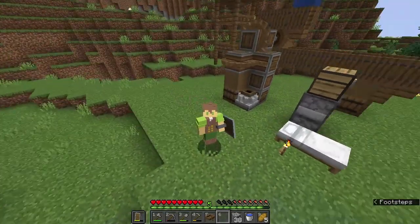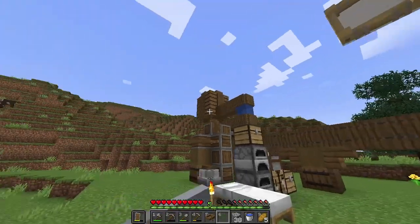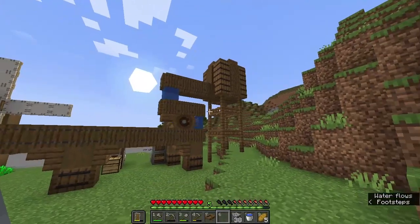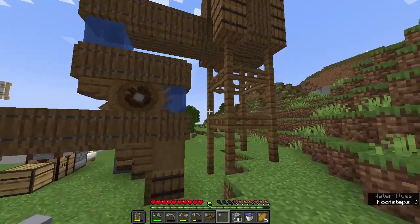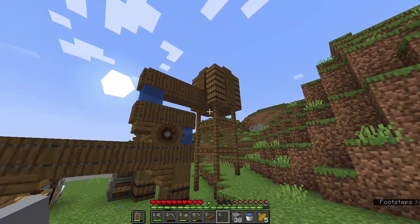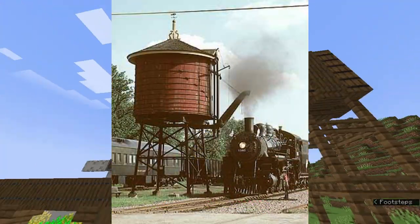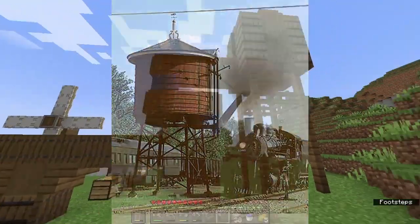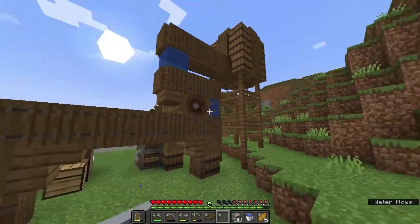As you saw in the time-lapse, I made this contraption — it's a water tower. If you don't know what they are, usually from train stations, they would put water in so trains could fill up as they stopped under it. Except I'm using it as the sort of source of water for the mill.